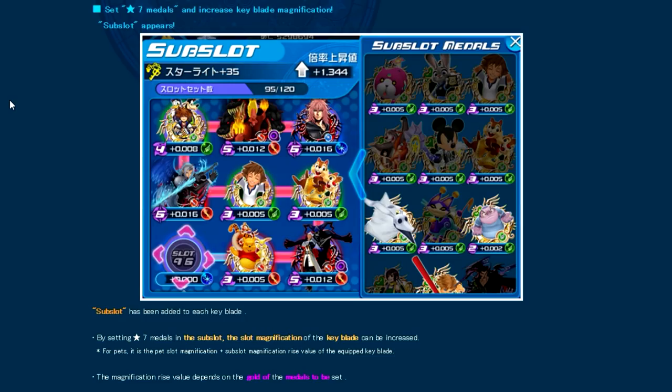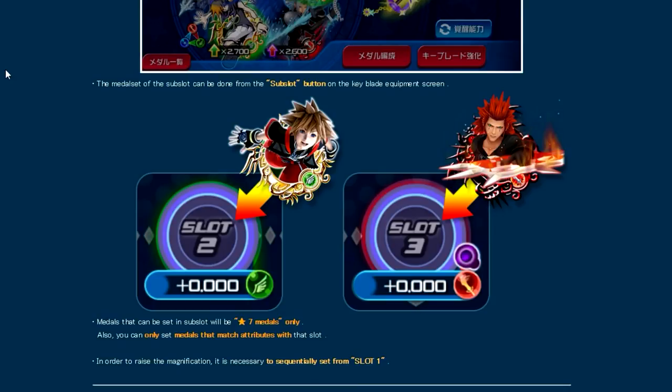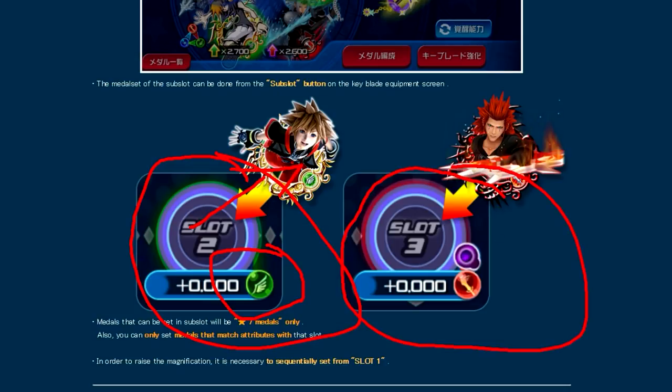The next thing to talk about is that they went into more specifics about the sub-slots themselves. What they're showing us for clarification is that each sub-slot actually requires a certain type of medal attribute. For example, slot 2 requires a speed-type medal — they show HD Sora as an example — and slot 3 requires a power reverse medal, using HD Axel as an example. This makes it a little more difficult to just buff out your Keyblade ridiculously, but it's definitely worth knowing.